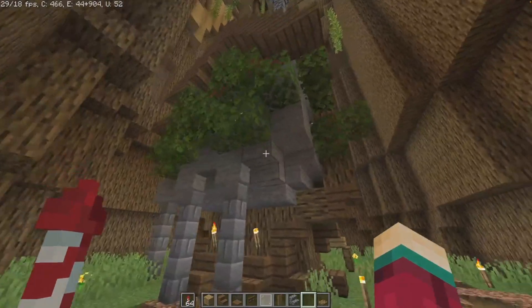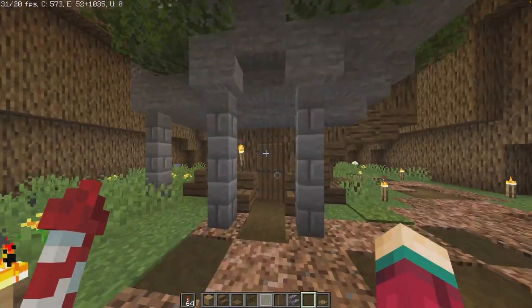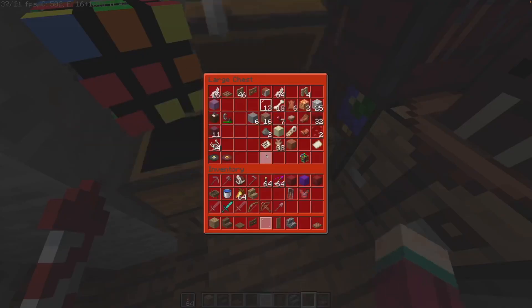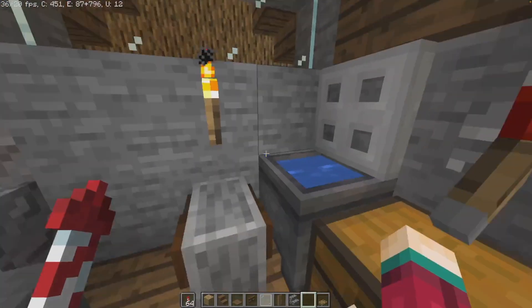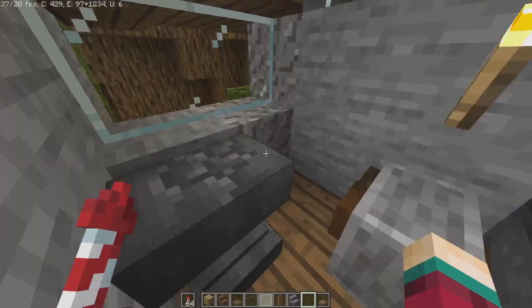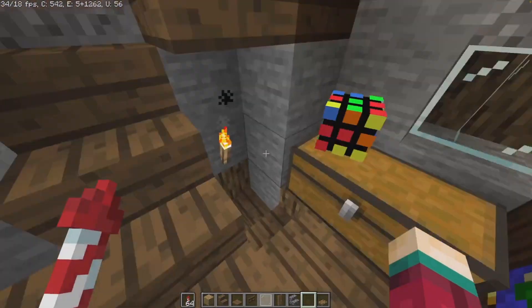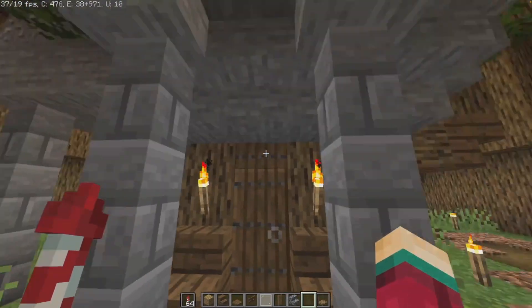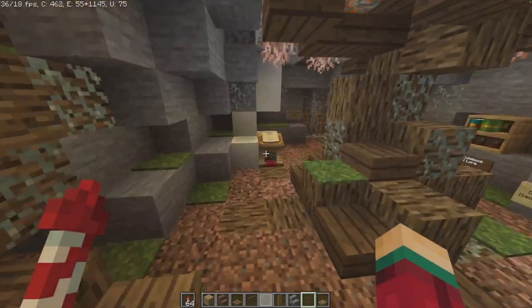Over here is the museum. Of course, the first exhibit is right here — the first house ever built on the realm, which is my old house. Give it a good look — I built a bathroom toilet. This is back when this was a survival server, so there are a lot more survival-y things in here. This is the museum — it's kind of like a root system. Got some more things in here.